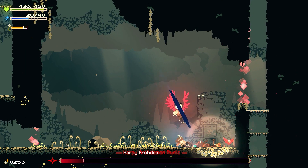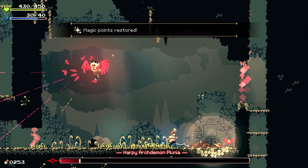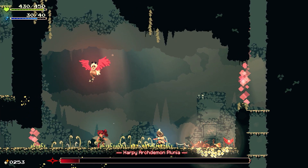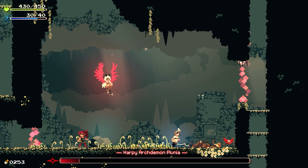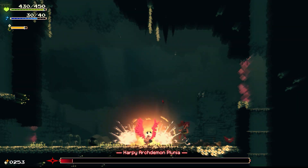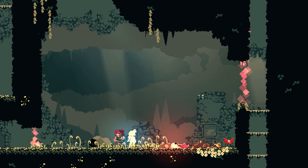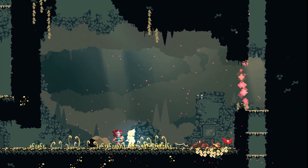You've also got a health gauge and an MP gauge. You have a healing bell on the Y button — it's a pretty powerful heal that goes off nearly instantly, so it's super useful, but it costs 10 MP per heal. You only have a few charges worth of it at first. One of the big things you'll find while exploring are permanent increases to your stats that are super useful to get.